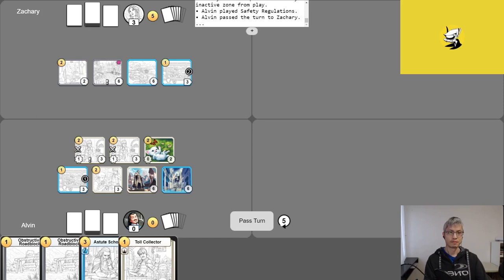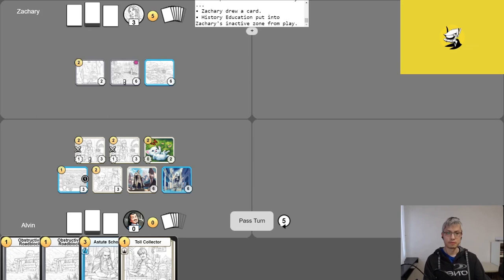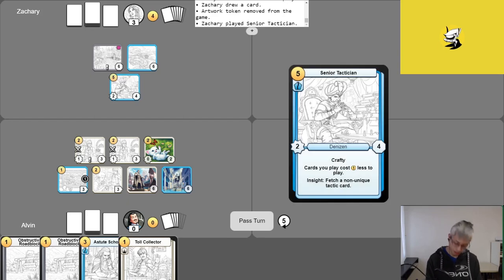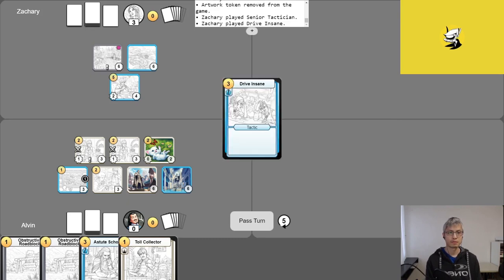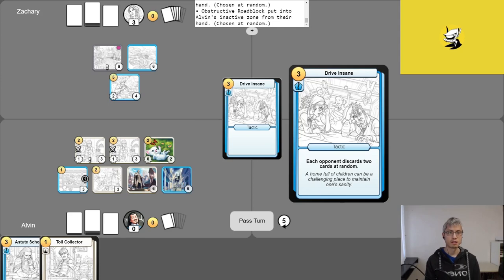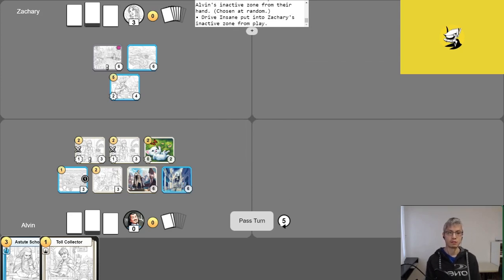Zach adds a counter to History Education and draws off it, takes his free draw, sells his Artwork going up to seven gold, and plays Senior Tactician. Alvin is not happy to see it. Zach plays Drive Insane for two gold — and by luck, it removes two Roadblocks that were no longer relevant anyway. He passes his turn.